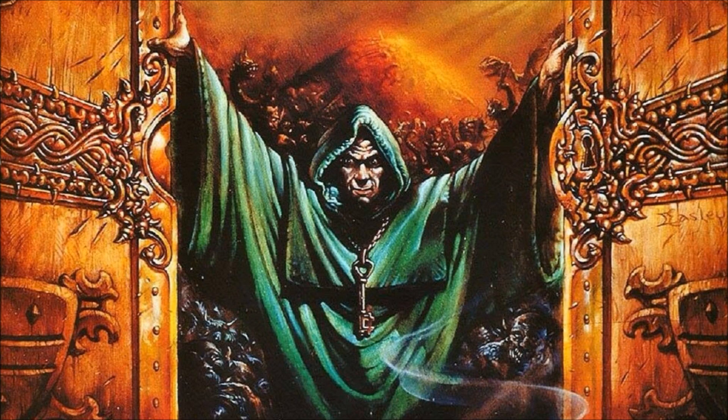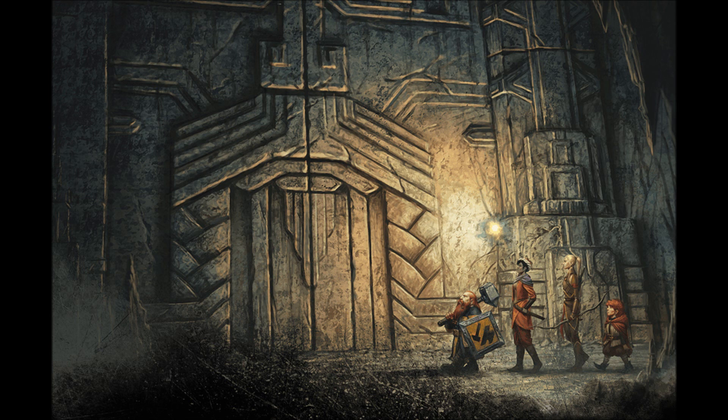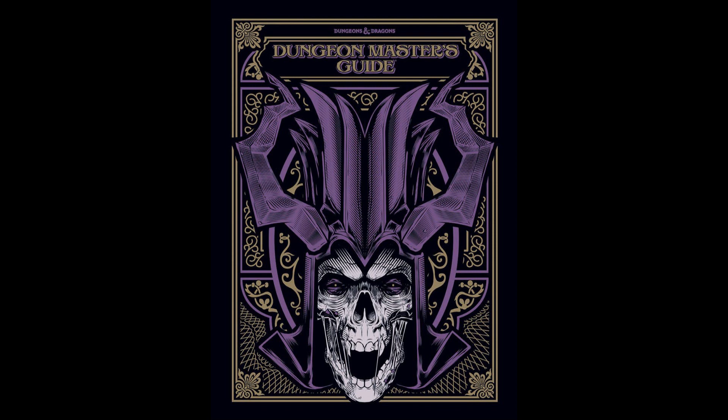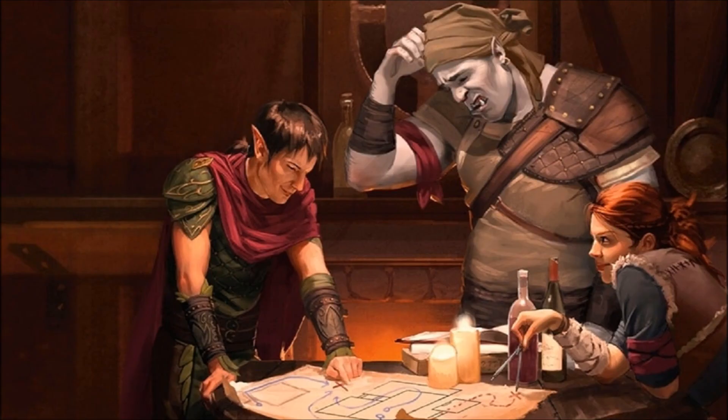Locked doors can be picked with a successful Dexterity check requiring thieves tools and proficiency with those thieves tools. It would follow that all locks require these three conditions — but unfortunately, sage advice contradicts the Dungeon Master's Guide. On page 103 of the Dungeon Master's Guide under locked doors, this is contradicted. Jeremy Crawford has stated that a character doesn't have to be proficient with thieves tools to try and pick locks — only those locks that specifically require thieves tools need proficiency. Mike Mearls has also stated that Dungeon Masters can rule that characters without thieves tools can't make a lock-picking check, or apply disadvantage to that check. Bear in mind this is only on social media and Twitter and not necessarily definitive. The Dungeons & Dragons 5e Sage Advice Compendium offers no advice or details on thieves tools.